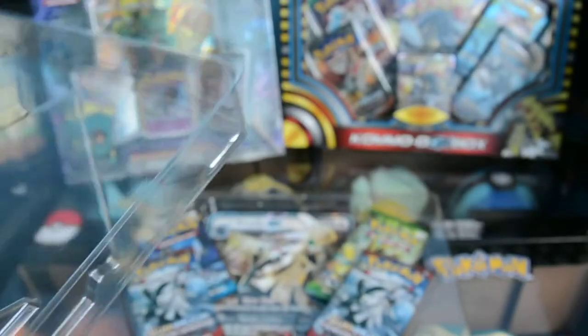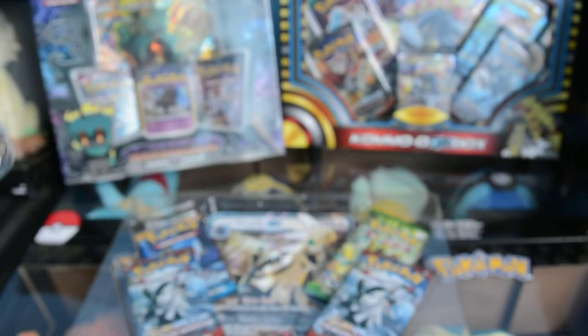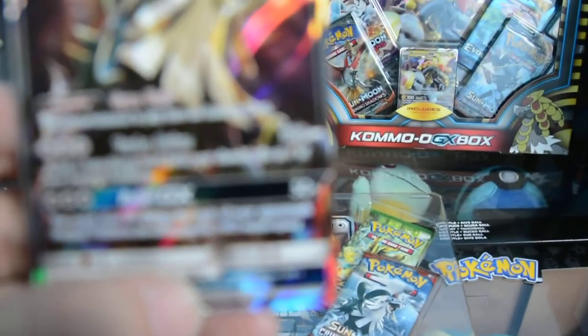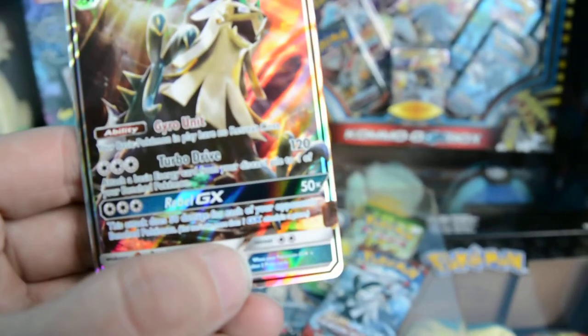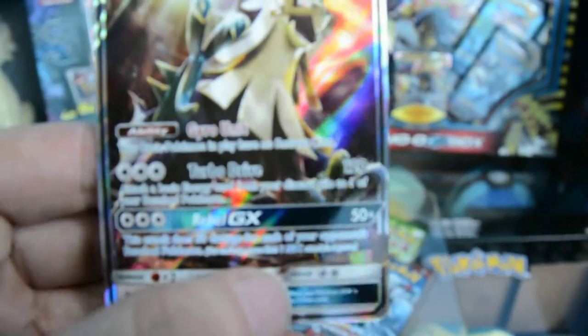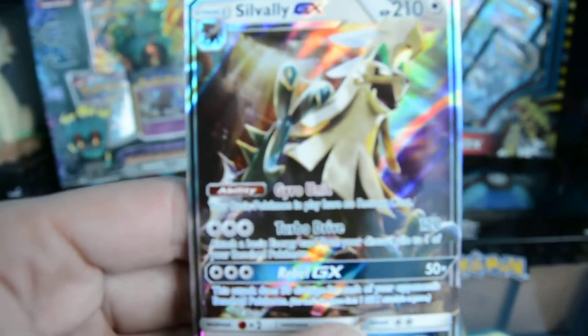So we've got the shiny Silvally promo, which I will take out of the packaging later because I really don't want to do any damage to it, but I can't get the camera to focus on it in the plastic so it may as well come out. Ability: Gyro Unit, Turbo Drive attack and Rebel GX attack. I'm already using one of those in my online deck so hopefully a couple of extras should help.